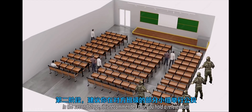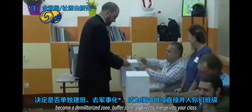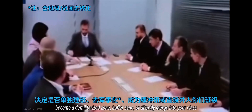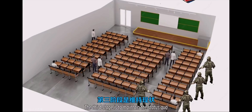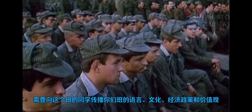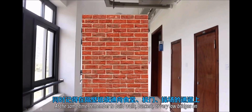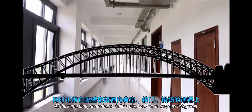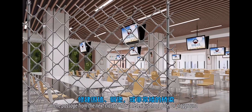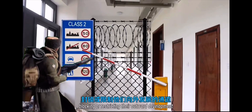In the second stage, it is required that you hold a referendum in some groups of the other class to decide whether to become a demilitarized zone, buffer zone, or directly merge into your class. The third stage is to maintain the status quo, which requires disseminating your class's language, culture, economic policies, and values to the students in this class. At the same time, remember to build walls, bunkers, or barriers on the passage from the neighboring class to the cafeteria, school gate, or playground, blocking or restricting their outdoor development.